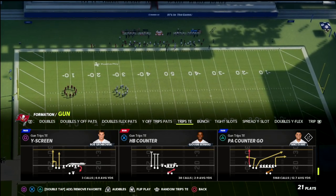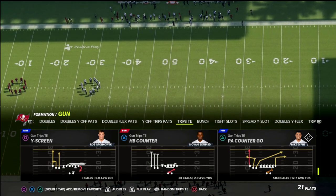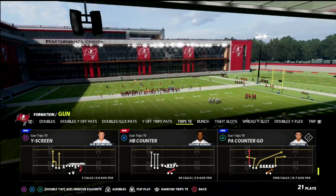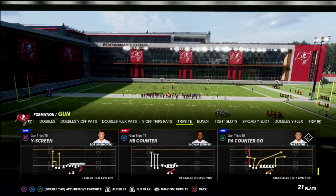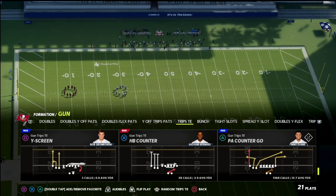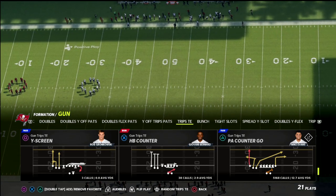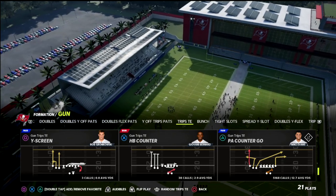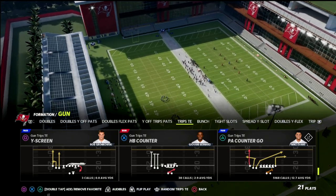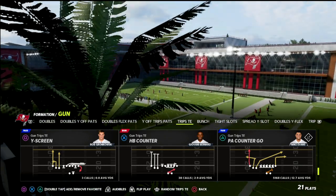Today I wanted to talk about the trips tight end formation from a five wide perspective. I actually think the trips tight end formation might be the best five wide passing attack in Madden 22. You can really spread the whole field with this formation, and the cool part is you still have that tight end on the line of scrimmage, so if you ever want extra pass protection, you can certainly do that. I introduced this concept a couple of weeks ago and we're going to be building on it further.